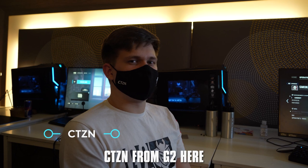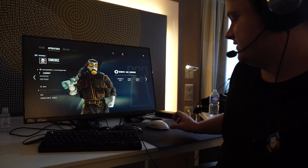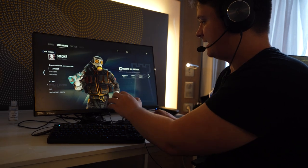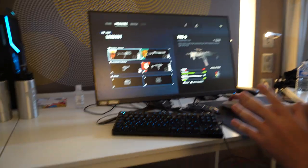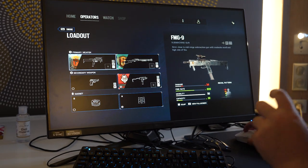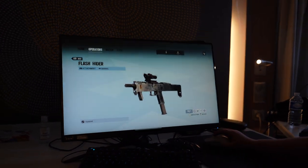Hello guys. Citizen from G2 here. My good friend Kayak is going to show you how to do some sick smoke setups. This is the best smoke loadout in the game. You have the Pro League headgear and uniform. Going to the loadout right here — very crucial. Start off: FMG9, 1.5 on that plus flash hider. This is not really used that often, but if you want to take a bit of extra gun power, you can take that.